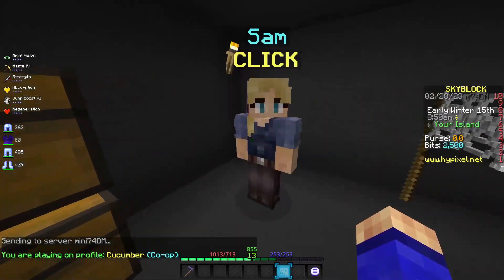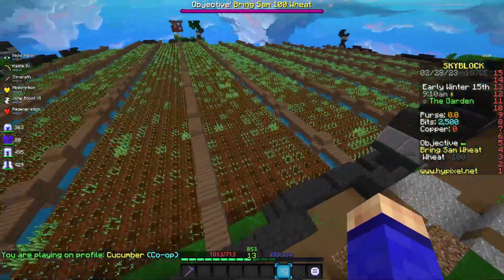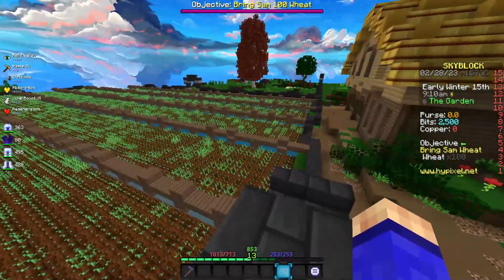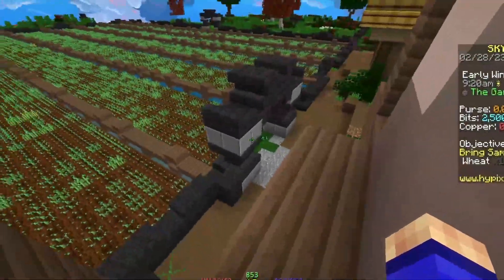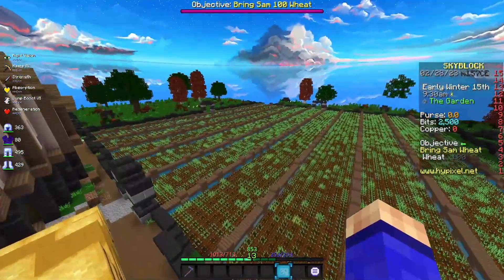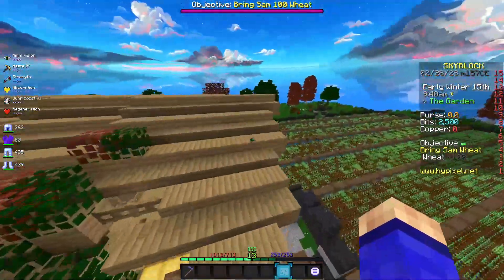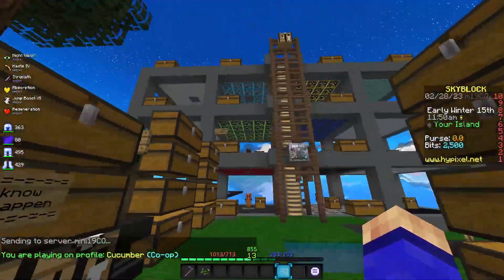The goal right now is just to try and get as many different crops inside of this farm as possible. As you can see, the crops are growing, and when the entire field is filled up with wheat I'll be able to mine it all and hopefully get a lot more money. It'll also increase my farm fortune and stuff, which will be very nice. There's the first piece of wheat that's fully grown now.